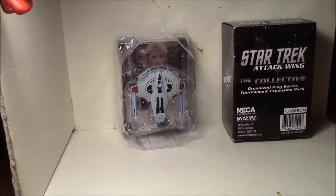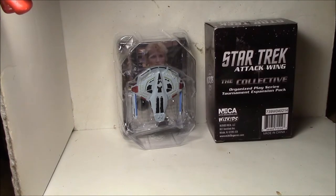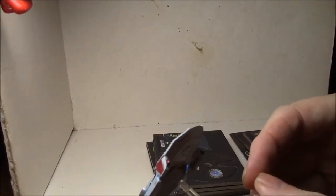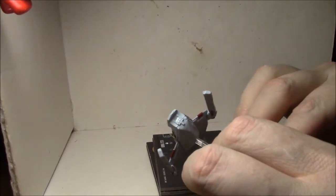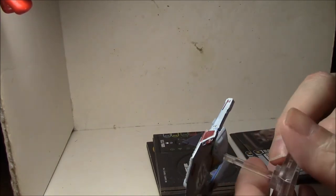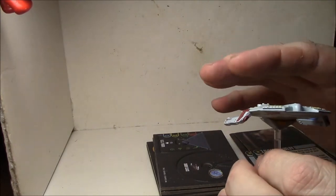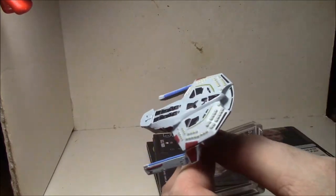In this Star Trek Attack Wing unboxing, we're going to be going over another blind bag ship — in this case the USS Jaeger. Here we have the contents of the Jaeger kit. First is the ship itself, and it looks kind of weird, but I think that's just the nature of the ship. As far as the quality of the model, the paint job is exactly meh — not very good at all. I have seen some where the paint job was even worse, but this one isn't so bad. So anyway, that's the ship.